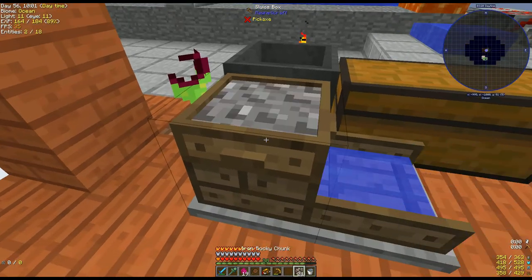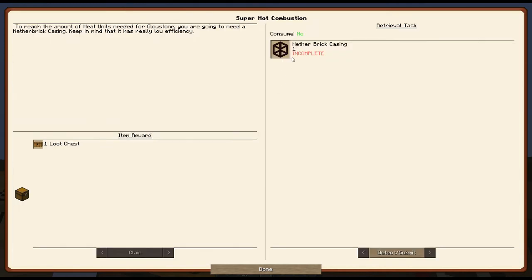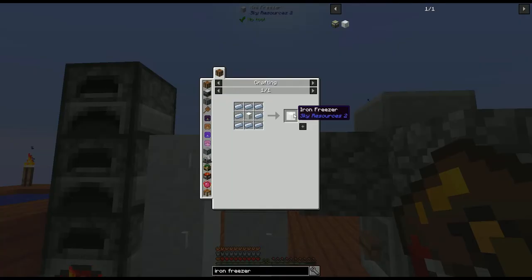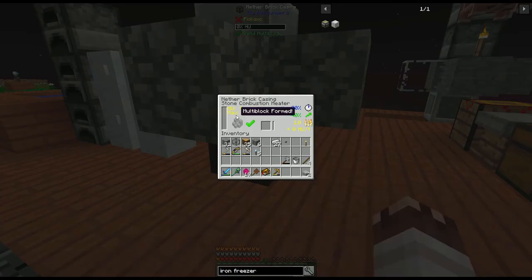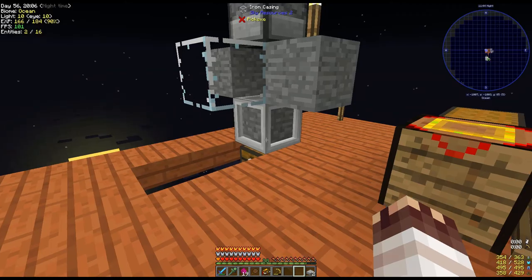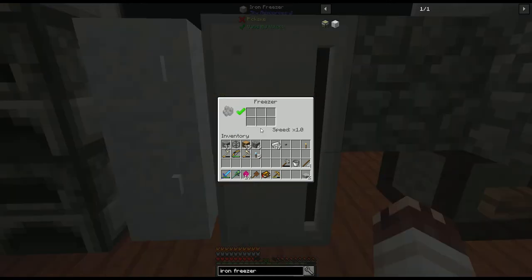The sluice box can process up to 10 ores at once. Let's finish up the rest of these quests, like the one for netherbrick casing, which lets us make glowstone, or the one for frozen iron and 2 iron freezers, which lets us freeze things faster. 1 netherbrick casing. Now we have 3072 max heat units. I use the leftover iron casing to upgrade my condenser. 2 iron freezers, which multi-block quite nicely.